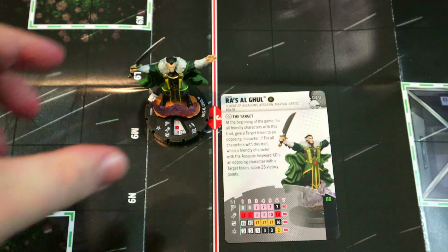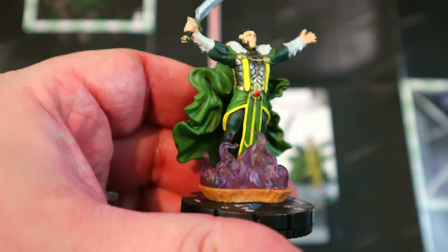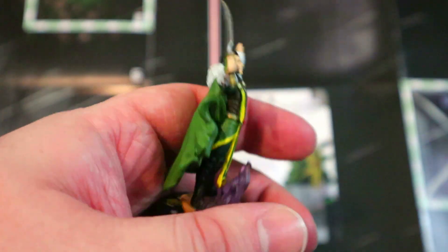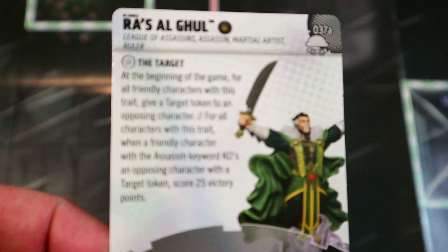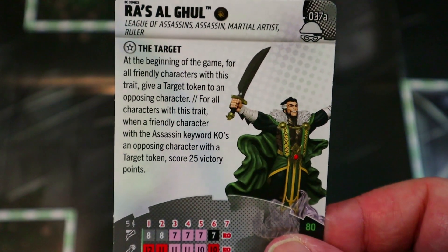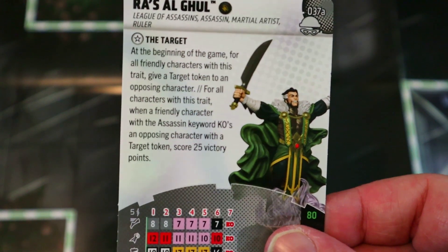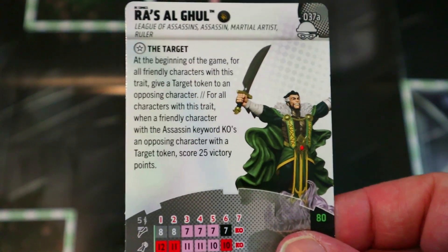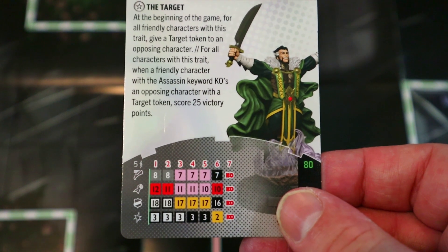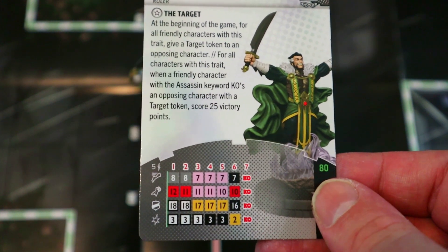Up next we have Ra's al Ghul, who has a pretty epic sculpt — a little smoke or fire at the bottom, his cape epically waving around, the sword and everything. This might be my favorite Ra's al Ghul yet. He's got the Underworld team ability so he can carry people that share keywords. He has League of Assassins, Assassin, Martial Artist, and Ruler keywords, and he also has the Target trait.